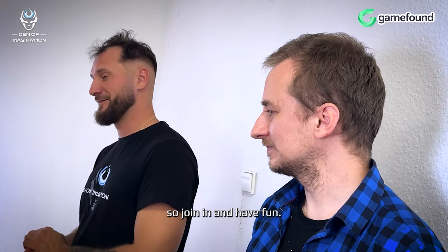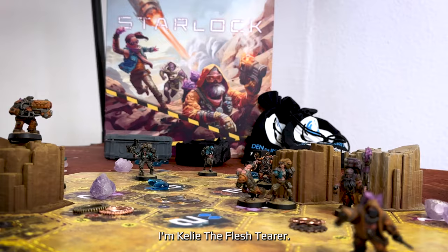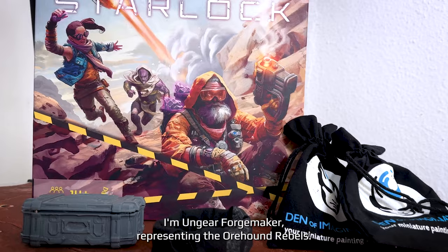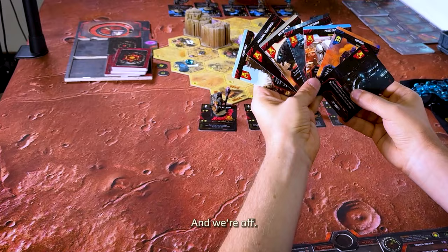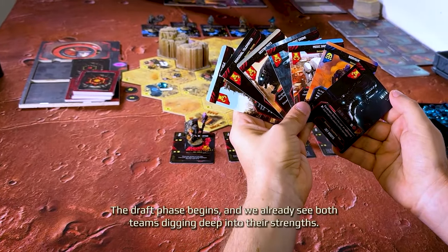Join in and have fun. Welcome to the thrilling showdown in the Rivals Sector. I'm Kelly the Fleshtarer, commentator from the Savage Mothers. I'm Ungear Forgemaker, representing the Orhound Rebels. Let the race to fix the ship and secure our destiny begin. And we're off! The draft phase begins and we already see both teams digging deep into their strengths.